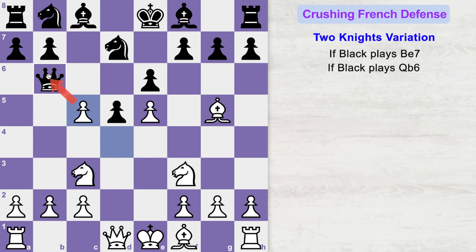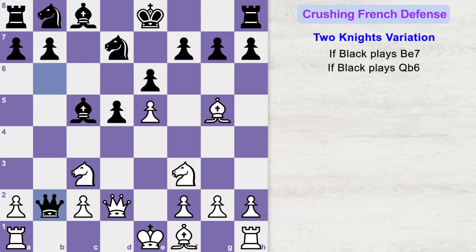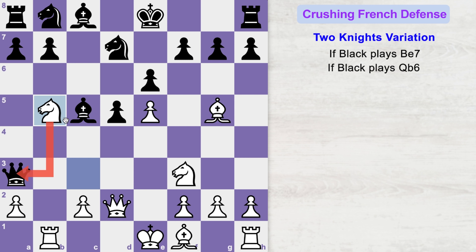After we attack the opponent's queen with our pawn, instead of capturing the b2 pawn, black might capture the c5 pawn with his bishop. If black plays bishop takes c5, double attacking the weak f2 pawn, then you can play queen to d2. If queen captures the b2 pawn, you can play rook to b1, attacking the queen. Queen will move to a3, and again knight to b5, attacking the queen and threatening to fork black's pieces.